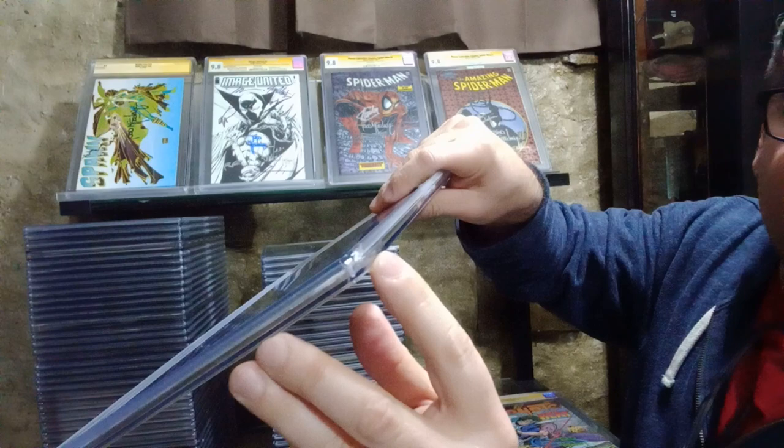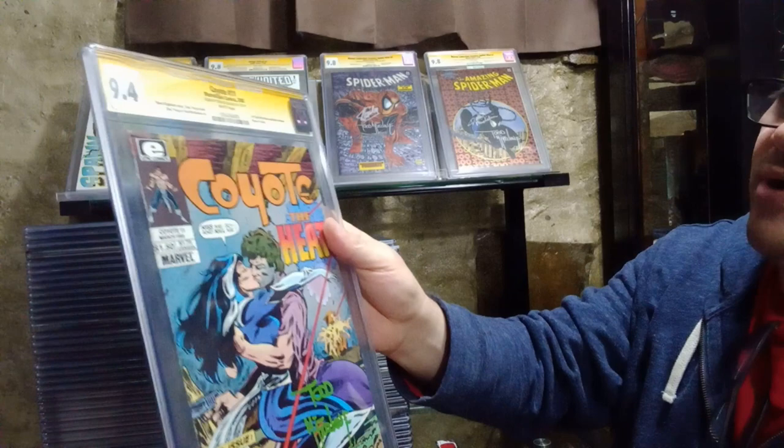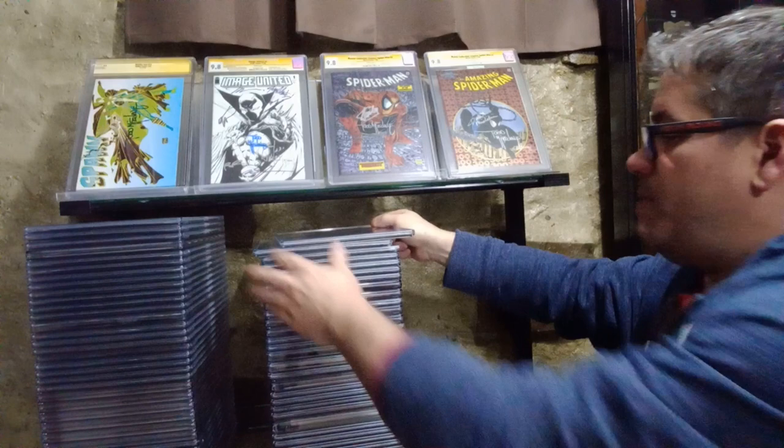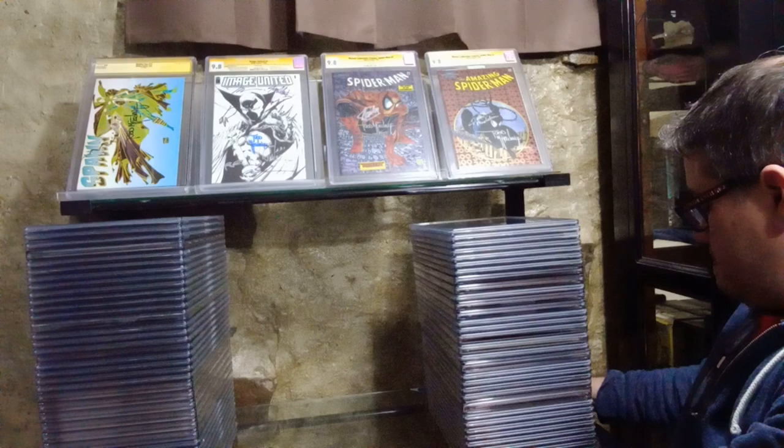You can see some of them are fraying and cracking through time. These you really should submit. This one has a good condition and hasn't cracked yet - but here's another 9.4. I recommend if people buy these from me, submit them, get every new case with a press. Pay the extra $10 or $20 to get pressed and you will probably get a higher grade. That's how you do it.